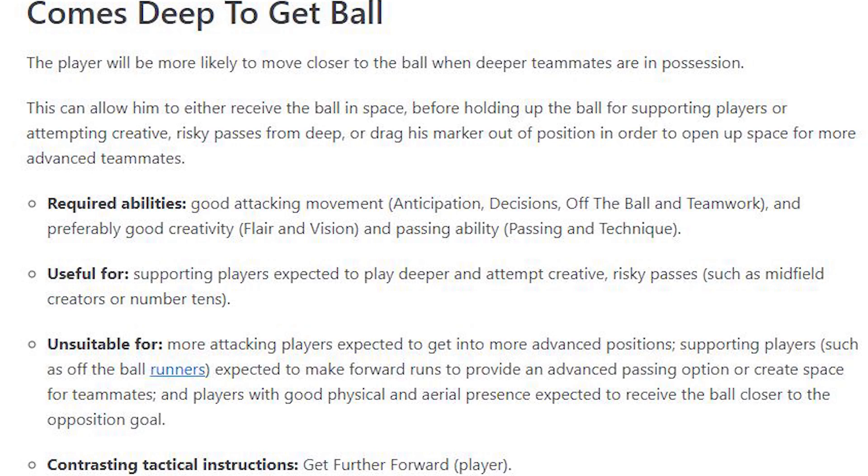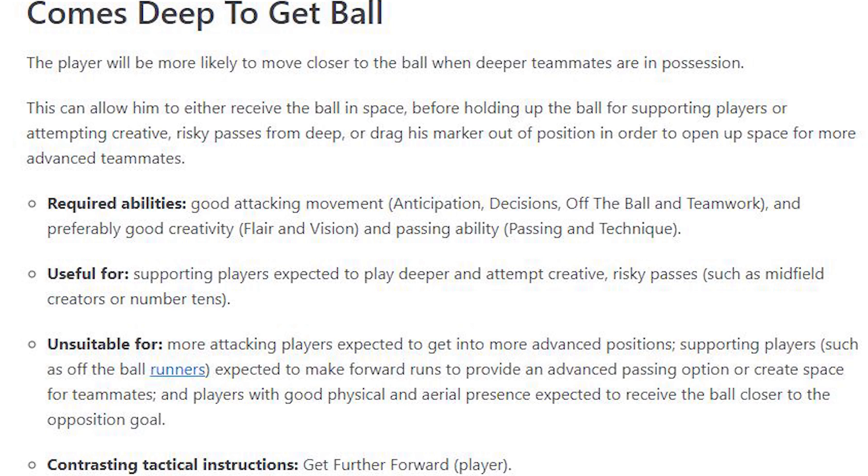But there is a contrast for number three — Comes Deep to Get Ball. The player will be more likely to move closer to the ball when deeper teammates are in possession. Players I didn't realize had this trait include the likes of Sergio Aguero. It kind of suits someone who has good passing — and Aguero does have good passing and vision. Requirements: good attacking movement, anticipation, decisions, off the ball, and preferably good creativity, flair, vision, passing and technique. Very useful for supporting players expected to play deeper and attempt creative, risky passes — I'd argue strikers can benefit hugely from this too.